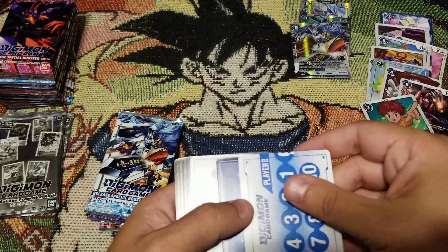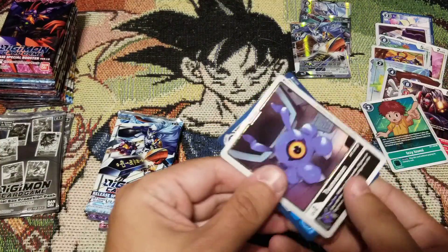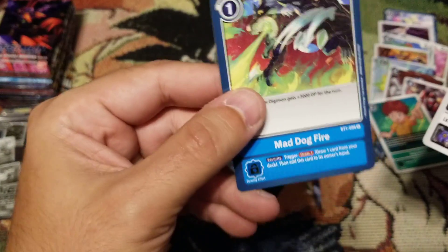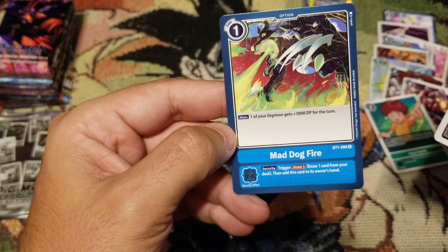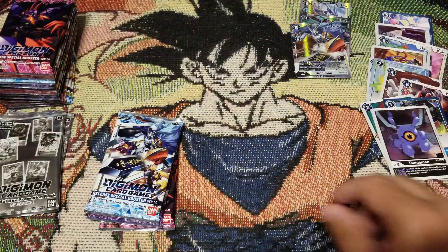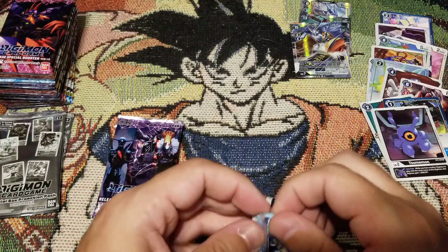We're gonna try flipping these packs differently. We got Digi Eggs, Zoommon, black - perfect for a black deck - and Mad Dog Fire, which I think is my first one. One of your Digimon gets plus 3000 DP for the turn, security trigger draw - nice. Yeah, we're going to flip it over, make it all secret-like.